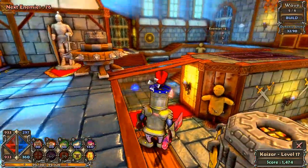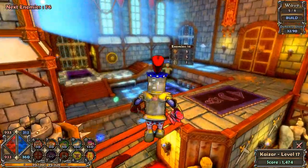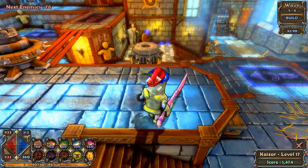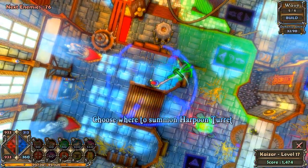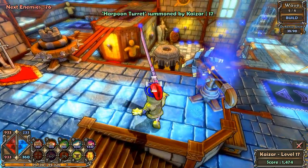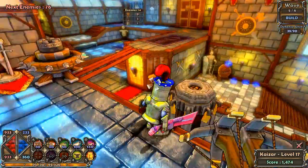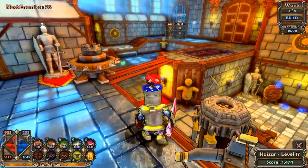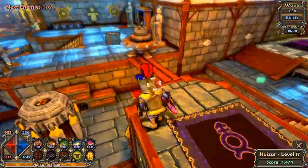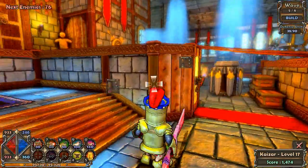Now we can make some changes. We could start by placing a harpoon tower up here on this ledge and make sure it covers this area. This will not only shoot these guys but they will shoot those guys too. Some of the archers might stay up here and shoot at the traps, so the harpoon tower should be able to take care of that.